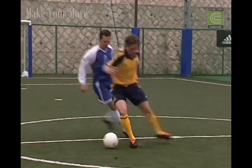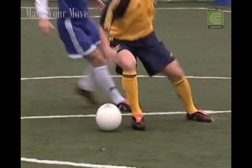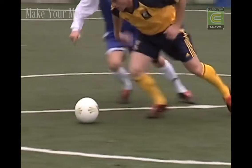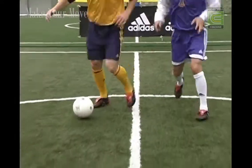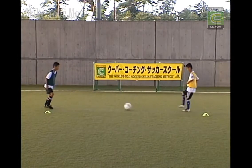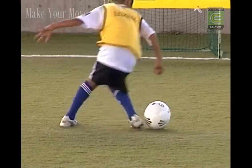Another variation: the slap cut. Fake to strike but roll the foot over the ball and take away with the outside of the kicking foot. So it's roll, turn and block, take away. Still limited pressure — the opponent is still acting as helper. Fake to strike, block, take away.